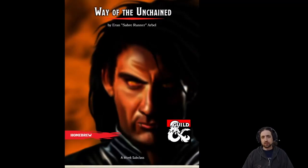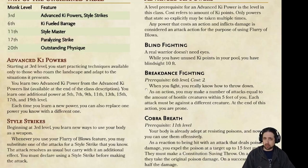What I did with this subclass is take the spirit of the unchained monk from Pathfinder and try to work it into TNT 5e. The main idea of this subclass is the advanced key powers and the style strikes. I also tried to port in the high-level features from the monk, and hopefully still make it cool, even at its base. And because the monk's capstone feature sucks, I remade it as something that I think would be cooler, and is represented in the monk class in Pathfinder.